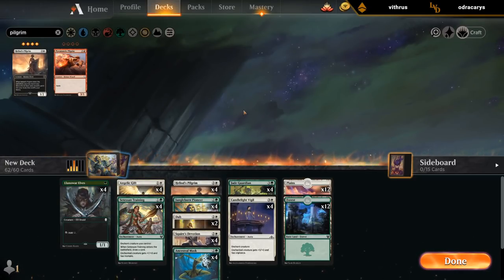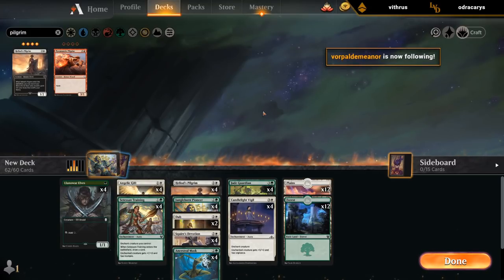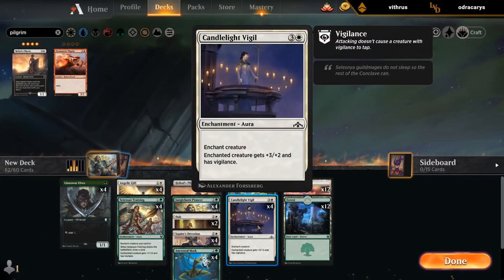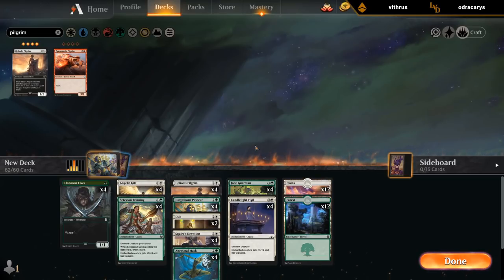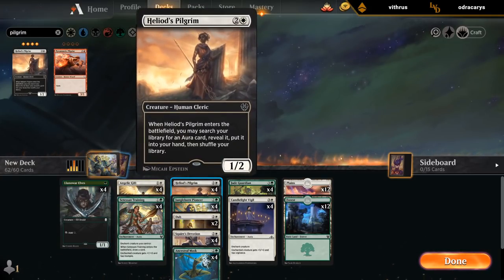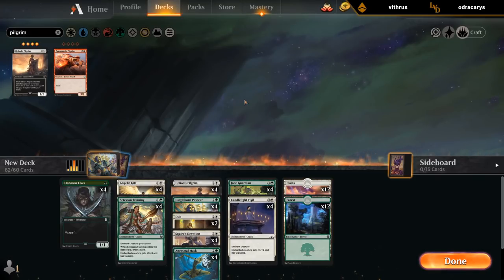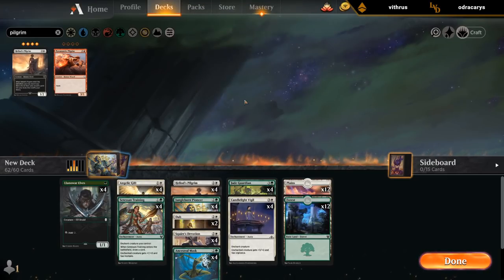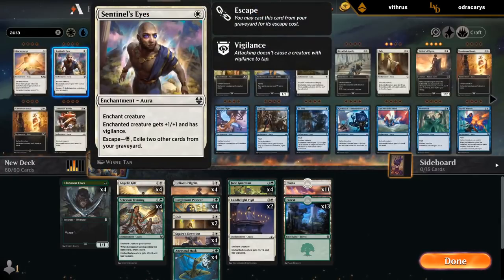So at the moment we're at 62 cards. We've got Flying, Trample, First Strike, Life Link, Vigilance — those seem like all the important keywords. We've got our eight hexproof creatures, Llanowar Elves to speed things up, Pilgrim to find whatever keyword we need. We could play Sentinel's Eyes instead of Candlelight Vigil as a cheaper Vigilance enchantment. The only worry is if we cut Candlelight Vigil we might be a little short on Power and Toughness increasing auras. But maybe with Ancestral Mask that's no longer really a worry. We could split the difference — go two Candlelight, two copies of Sentinel's Eyes.